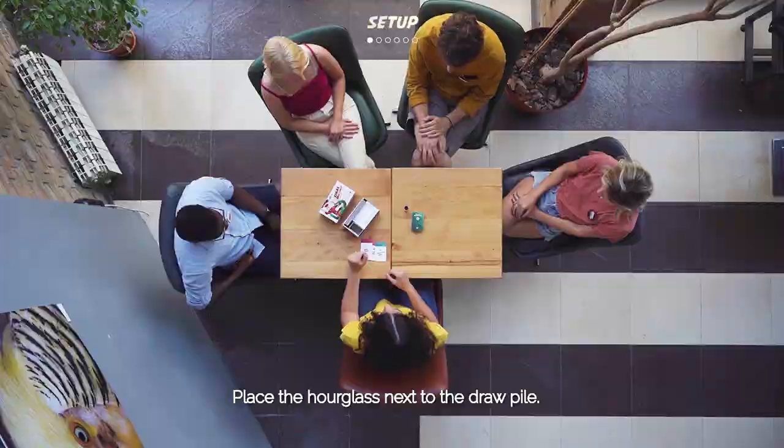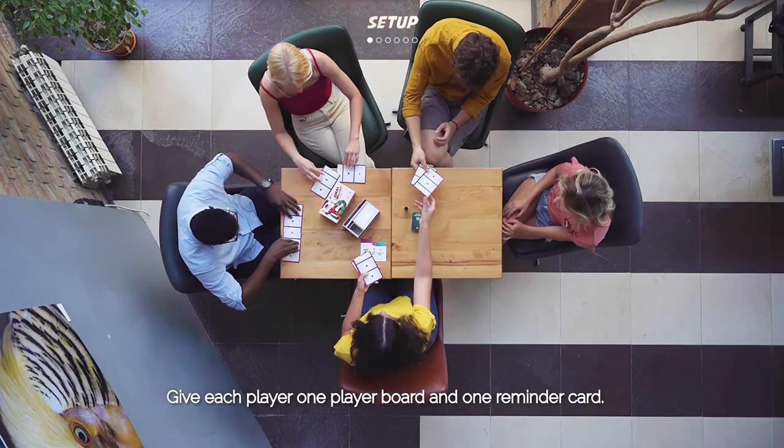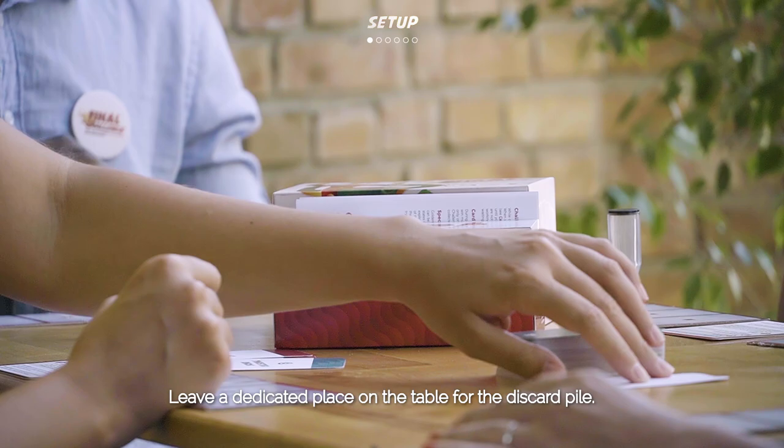Step 3: Place the hourglass next to the draw pile. Step 4: Give each player one player board and one reminder card. Step 5: Leave a dedicated place on the table for the discard pile.